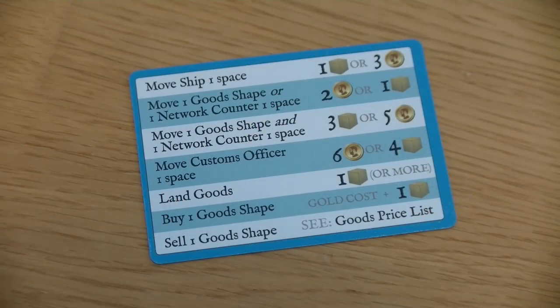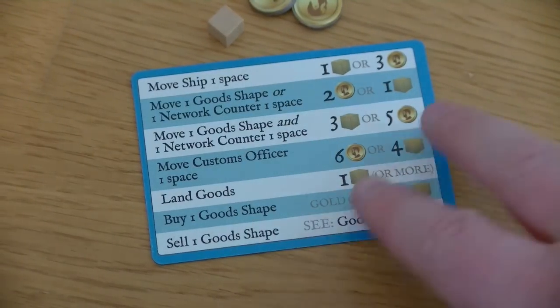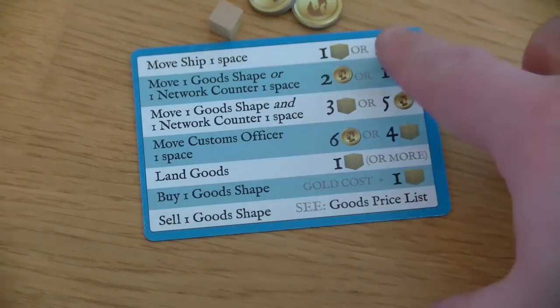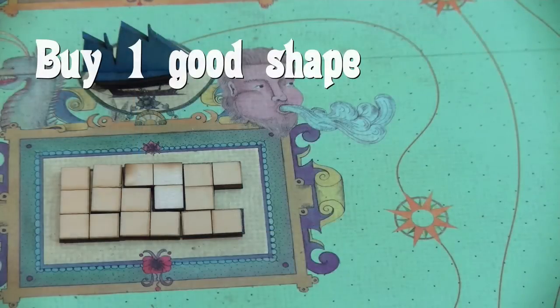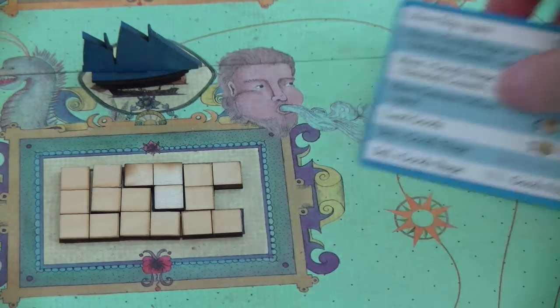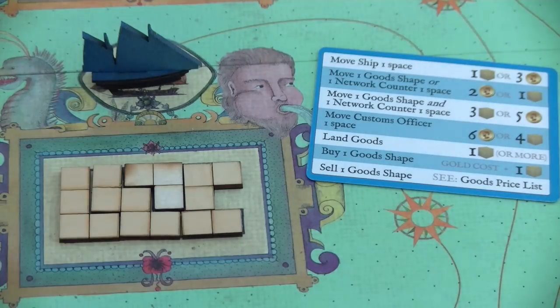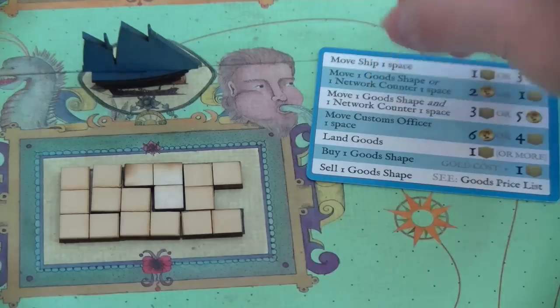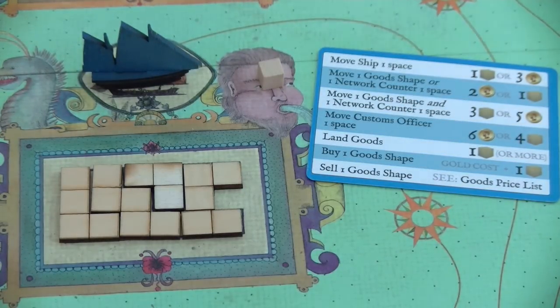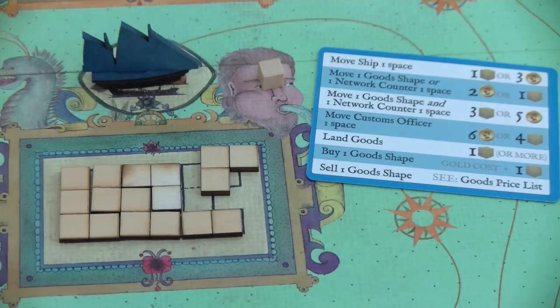Now let's look at the possible actions you can take. Most actions are paid by either one or several influence cubes, or gold coins. For example, if you want to move your ship you pay one influence cube or three gold. The first thing you'd normally do in your very first round is acquire some goods from the merchants. To buy one good shape you pay one influence cube and then one gold coin for each square on the good shape, so a three-square good shape costs three gold coins.